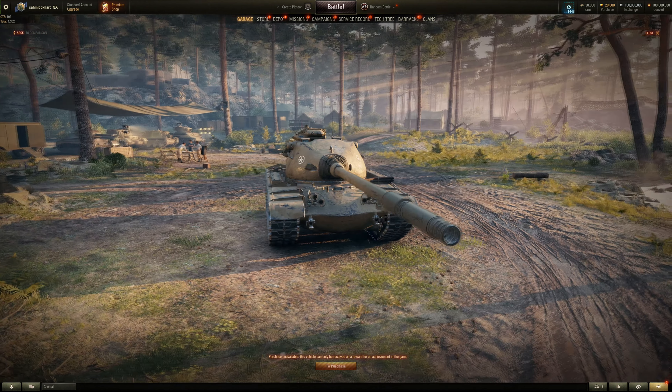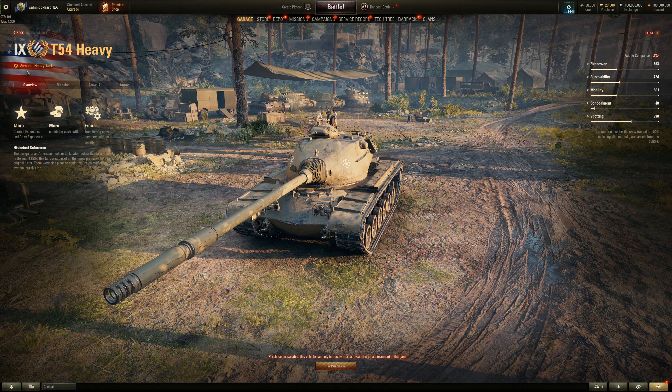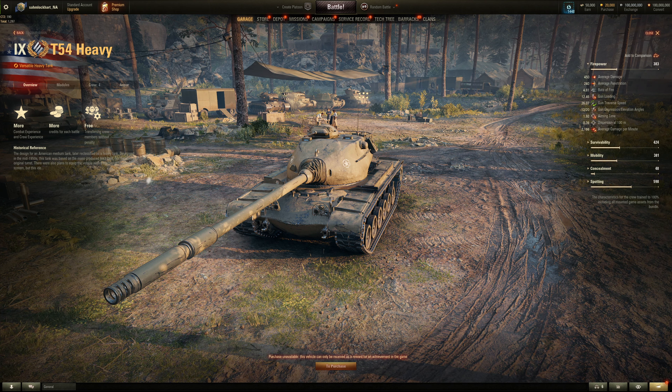It's a prototype to the T-54, presumably, so a little bit of a different turret design but not that much. Not really a versatile heavy tank. 240mm of pen, more alpha than the tier 8 counterpart — a lot more. 450 DPM is not half bad, about 2150 DPM. Accuracy also not half bad at 0.36. Quick aim time of 1.9, 12 degrees of gun depression, decent turret traverse, and adequate gun reload time for that alpha.